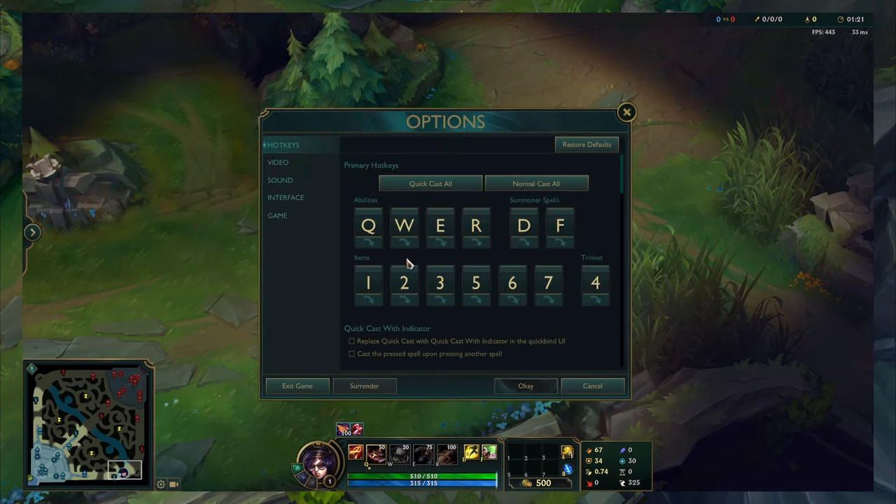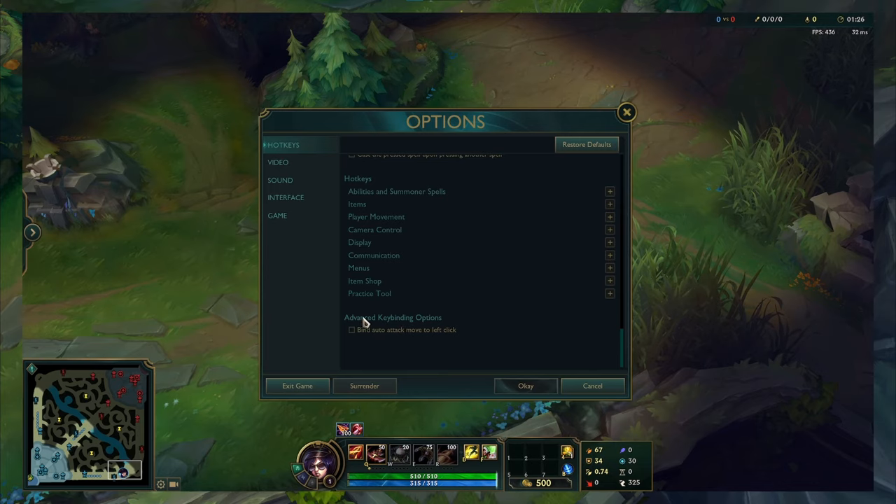Open options by pressing escape, go to the hotkey tab and scroll all the way down to find advanced key binding options, and click bind auto attack move to left click.